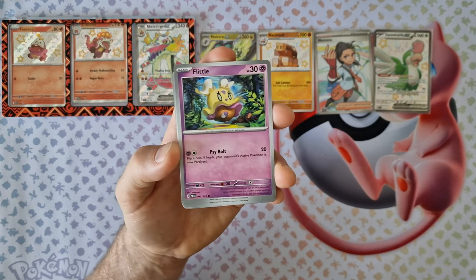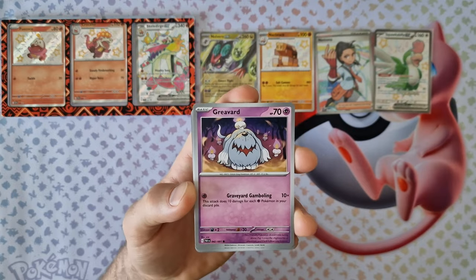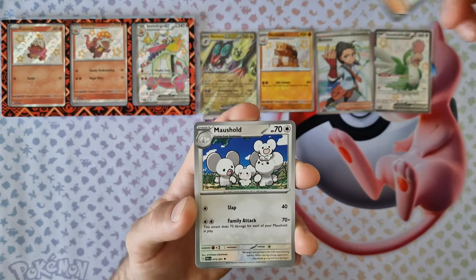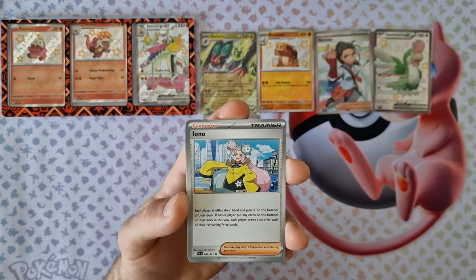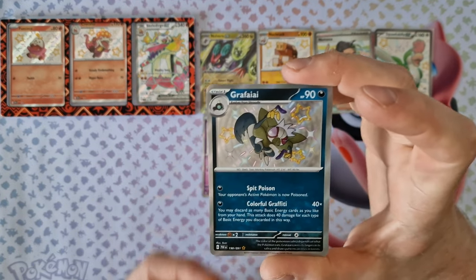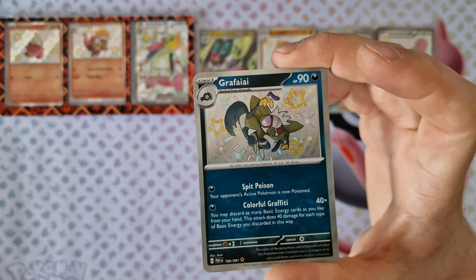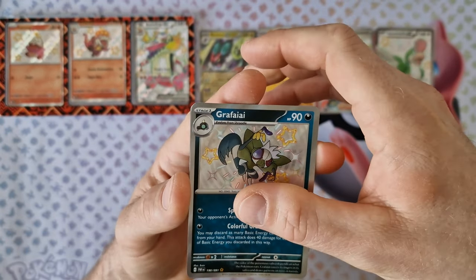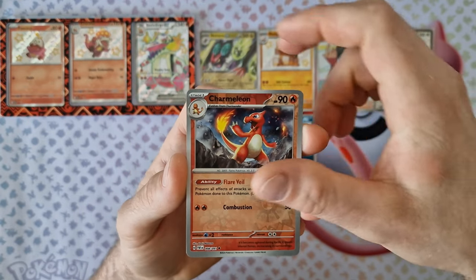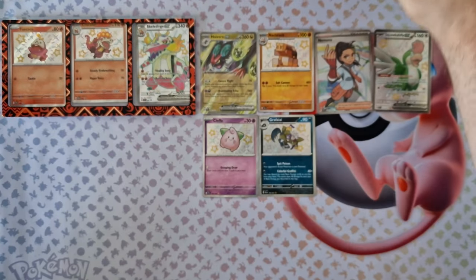Energy, Flittle, Pikachu, Greedyward, Chinchou, Aphegus, Mashhold, Yono. Next — Shiny Grafaiai, nice Pokémon! Reversal Charmeleon, last card Professor Research.